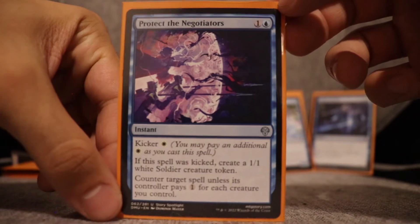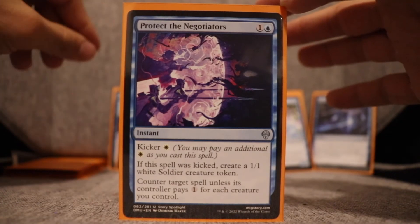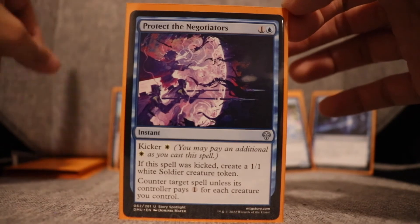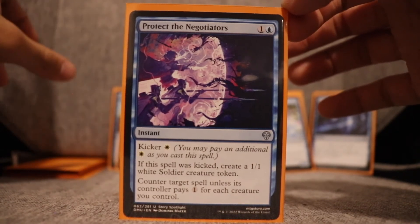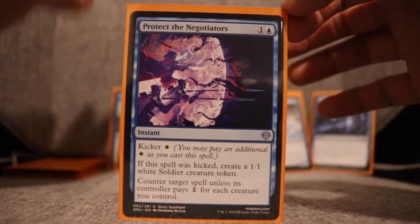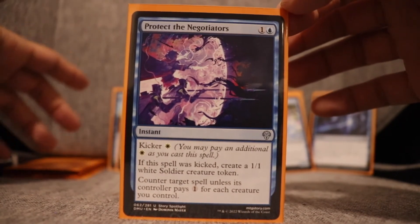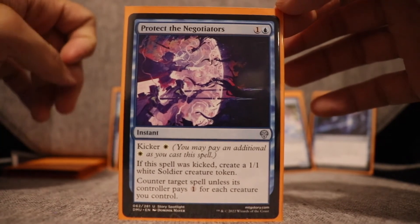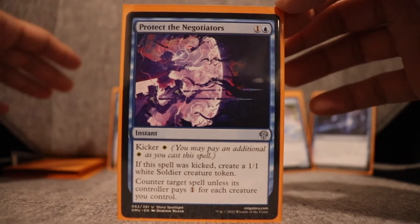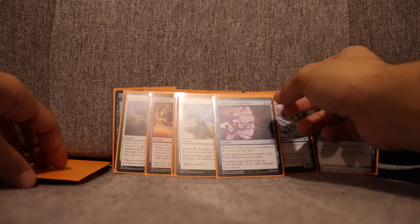Protect the Negotiator — one and a blue, kicker white. Counter target spell unless its controller pays one for each creature you control; if kicked, create a 1/1 white soldier creature token. I liked this card for the most part, though it was situational — if I had no creatures, my opponent could just pay through it. I'd pick it up again because I really enjoyed running a lot of counters in this deck.